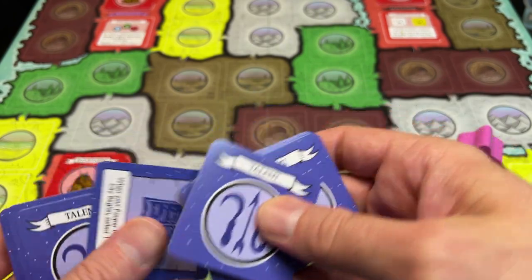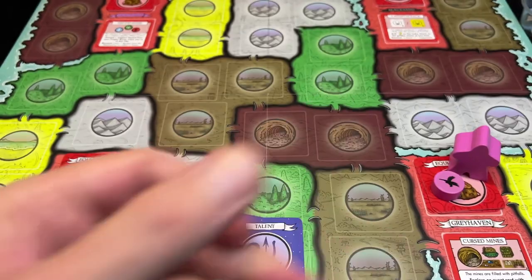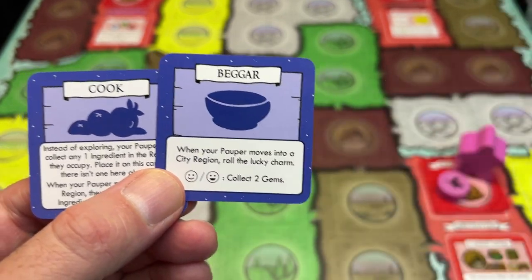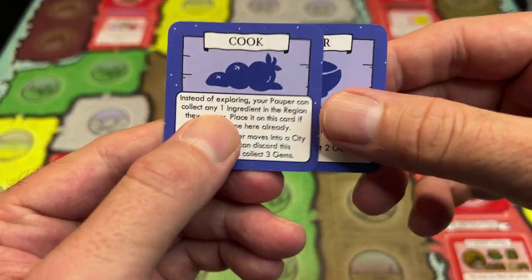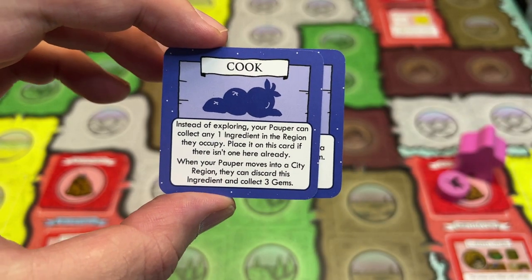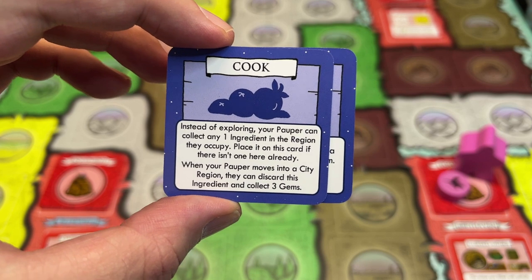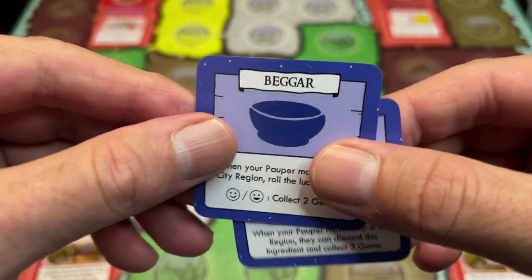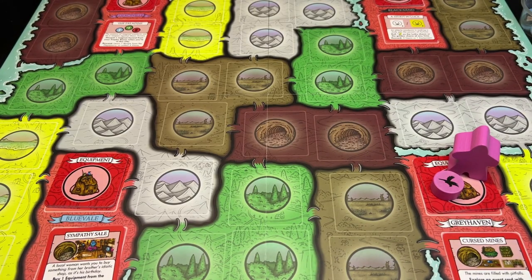In the expansion I start off with a talent. Talents are new abilities your pauper can learn — at the beginning of the game you draw two and keep one. Let's draw those now. One option is Beggar: when your pauper moves into a city region, roll the lucky charm, and if you roll happy or very happy you collect two gems. The other is Cook: instead of exploring, collect any one ingredient in your region; when you move into a city, discard that ingredient to collect three gems. I'm going to become a Beggar, so I'll take that talent and add it to my pauper area.